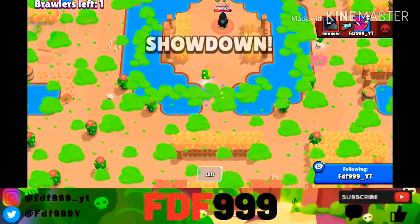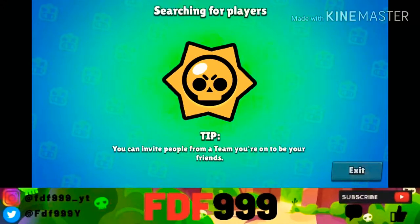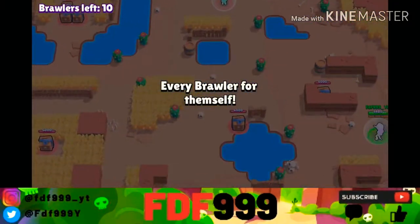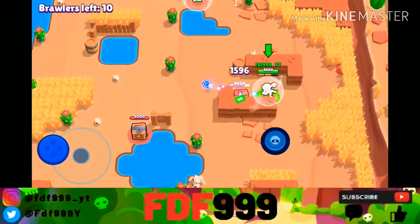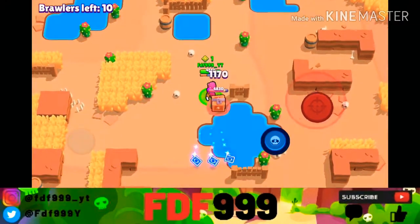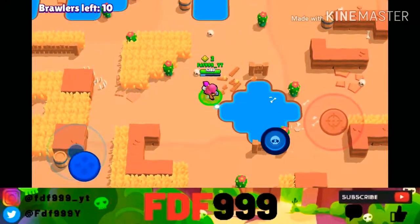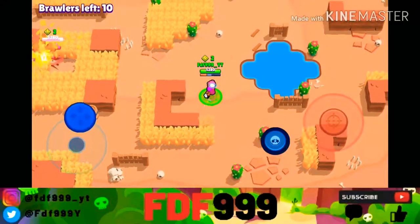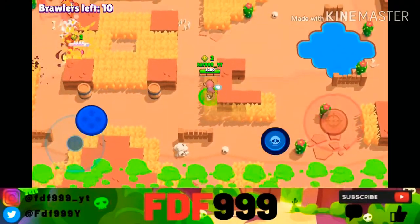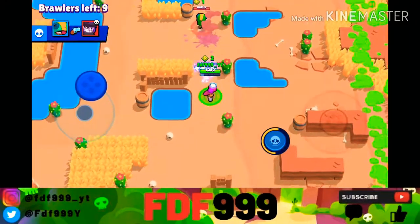Now let's hop into some live gameplay with Tara. We're going into solo showdown on Thousand Lakes. My Tara is above 500 trophies. We have a box here, there's a Leon up there — we definitely don't want to mess with the Leon. There's a Mortis in the pond below us. I just need to wait for my shots to recharge. That is one of the worst things about Tara — how long it takes for her shots to reload. The Mortis is on the run and gets jumped by the Leon.